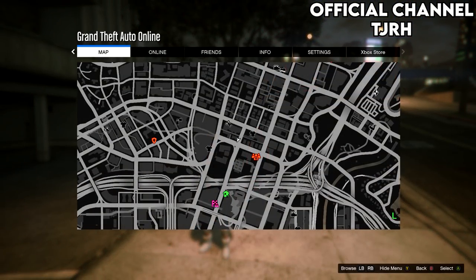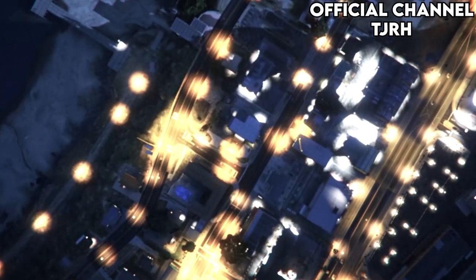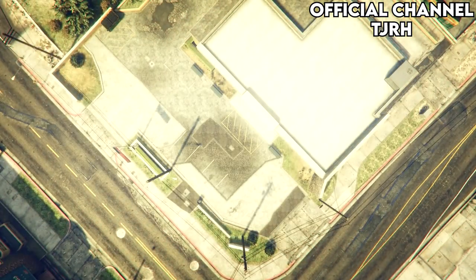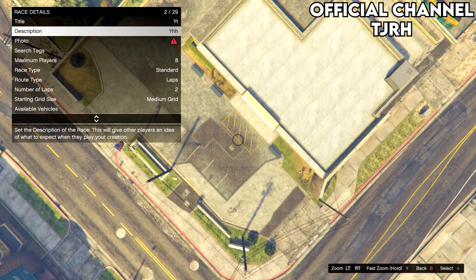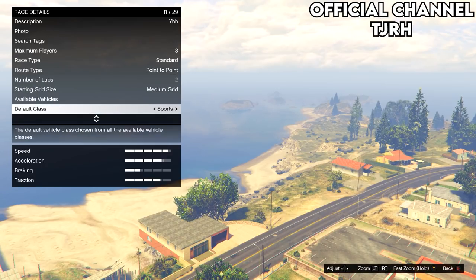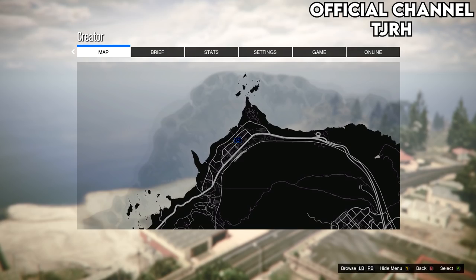Once you spawn out on foot, open your pause menu, go to online and start up creator. Once in this menu, make a new land race. Fill in the details — the title, description and photo don't matter and can be anything. This part is important: set the maximum players to 3, set the route type to point to point, choose a supercar and teleport to the airport.